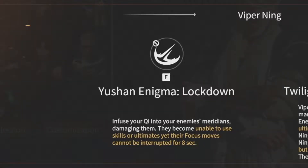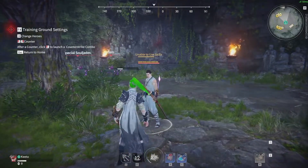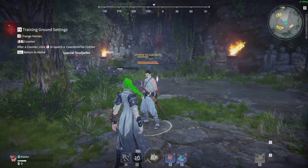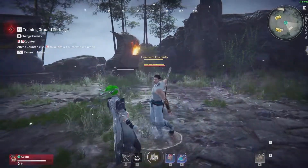Viper Ning's second skill is called Yushan Enigma Lockdown. It allows you to create a purple force which damages the enemy and does not let them use their skill or ultimate for 8 seconds. The skill no longer allows you to hit through loaded strikes.